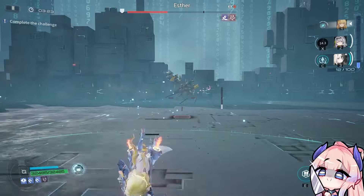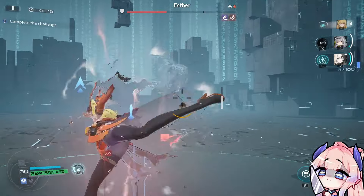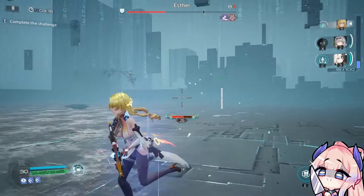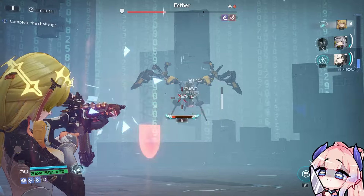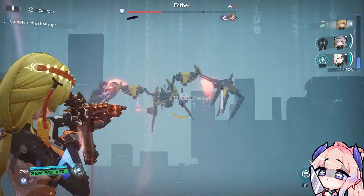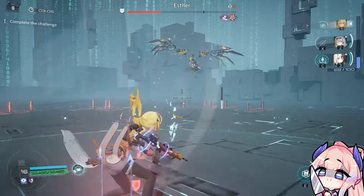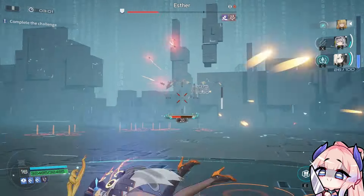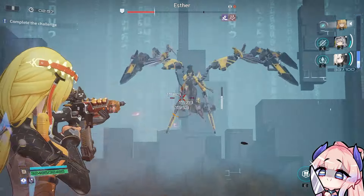She also comes with free logistics — basically free gear — and all of the logistics have alignment index with attack. I have no idea if Snowbreak developers are ever going to give out the free previous five-stars; I kind of doubt it. They are a company at the end of the day, so if you don't pick up Fenny now, you might have to pull for her in the future.